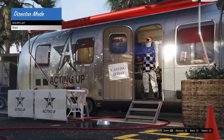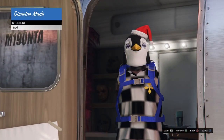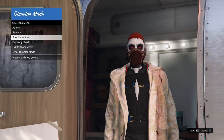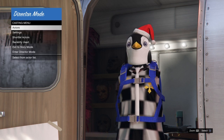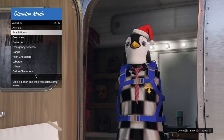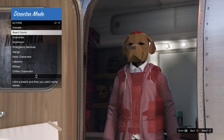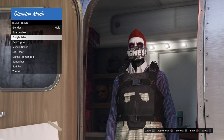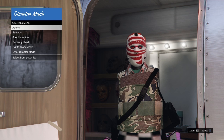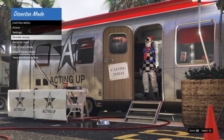I'll go very slow so you can follow along. You should only have that one outfit in your shortlist. Back out with Circle, go to Actors > Beach Bums > Bodybuilder, press Square two or three times — as many times as you want — looking for the Christmas mask to become frozen. It's not going to happen on your first, second, or third try. It typically takes at least 15 to 45 minutes. Just keep doing the process: go to your shortlist, hover for a second, back out, go into Actors and any of those categories, and press Square a couple of times.